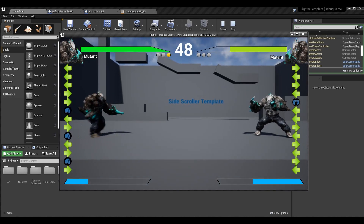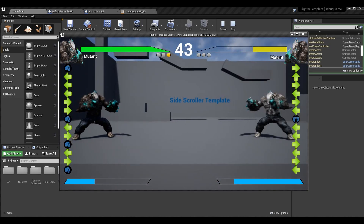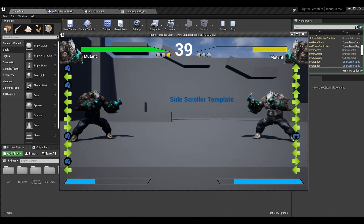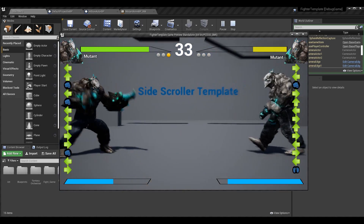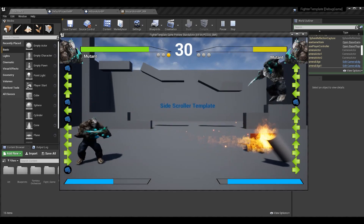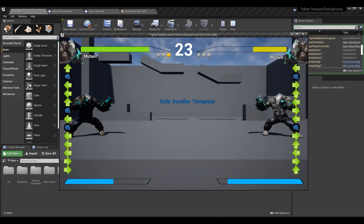We're also changing the projectile's rotation based on what direction it's being sent or which player is using it. For now, when we have a projectile like this fireball, it only seems to come out one way. I've attached this cylinder to it — when I launch it from one direction, I should be able to rotate the object. You can see that when I launch from player one, the cylinder faces down and to the right. If I launch from player two, it faces down and to the left because I've rotated the object. These are little things, but they can determine if the game is enjoyable or if there are things that are lacking.